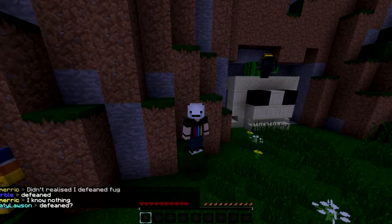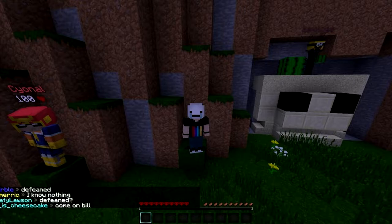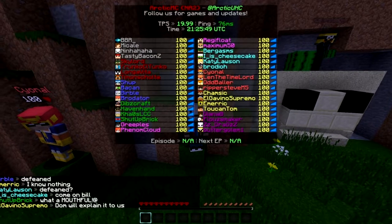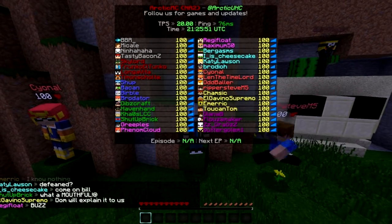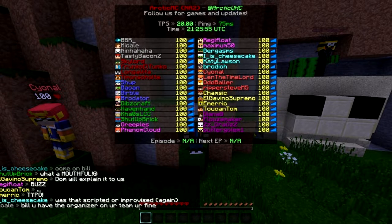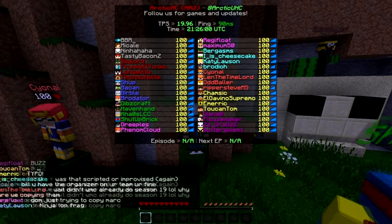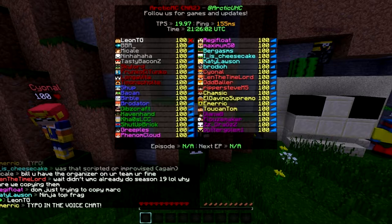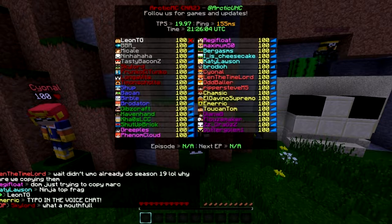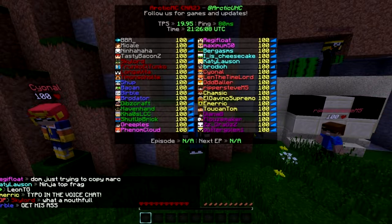What a mouthful! All right, we'll move on to the players now. Feeling quite a buzz with this roster — let's go through the teams. First team — great team — we got BBR, Mike Hale, Ninhahaha (worst IGN of all time), and Tasty Bacon. Red team we got Skylord, Bronco, El Tunco (another contender for worst IGN), returning from Season 16.